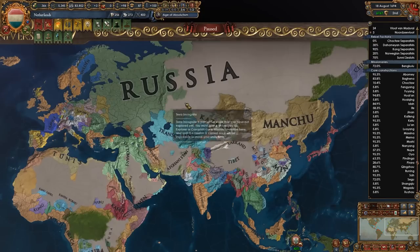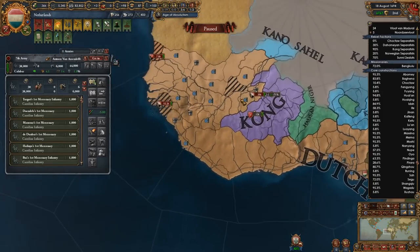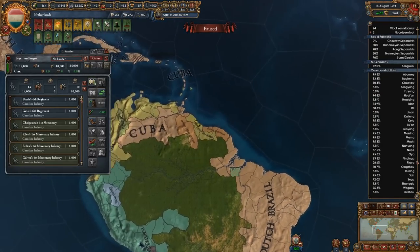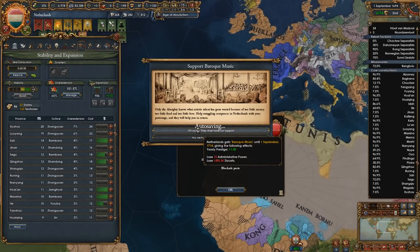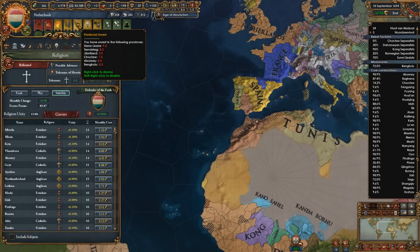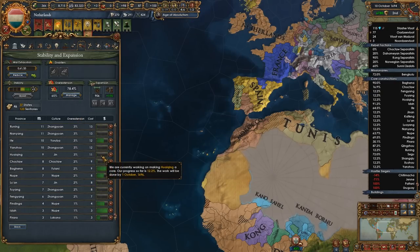Just trying to think of what my next move is — obviously getting all of my rebel situation sorted out. Oh, they did go over to that fort, so that's good — means we can just come over here and loop our way back there. As our overextension goes down we'll see where we're at with Portugal. Let's switch to stability and get rid of as much unrest as possible.